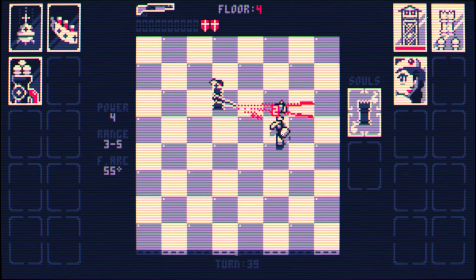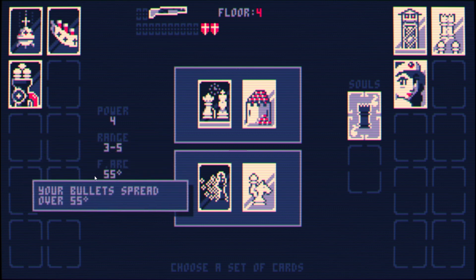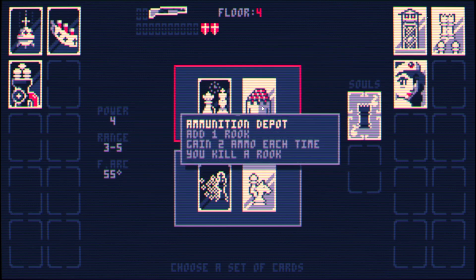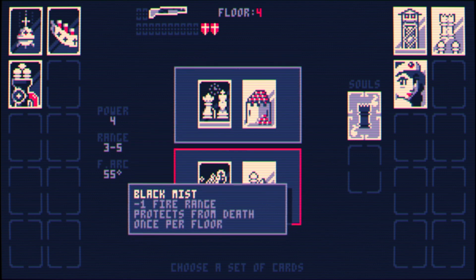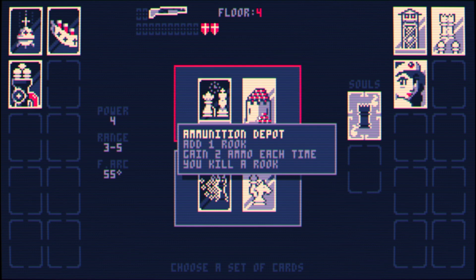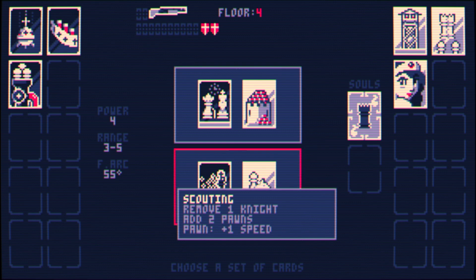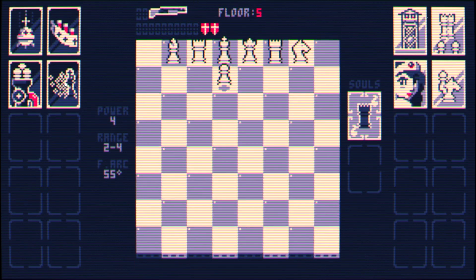I don't like that they nerfed 'Black Mist' — it didn't used to give you minus one fire range, that's kind of stinky. Getting protected from death once per floor is nice; losing one range is bad. Really unlucky run — I've gotten not a single card to improve my power, range, or arc. Getting bad cards while they're getting decent ones. 'Golden Aging' gives the king and queen less hit points and every ten turns they move slower — that's alright. I don't like the minus fire range. This one adds a rook with low hit points; I gain ammo when I kill them. I've got plenty of ammo. This other one removes a knight and adds two pawns — I don't want that. We'll go for this and deal with the less range, but we get a free pass if we're going to lose.